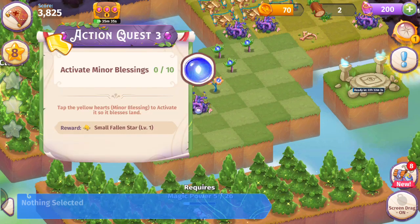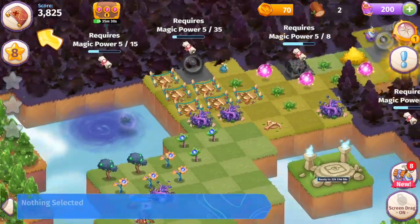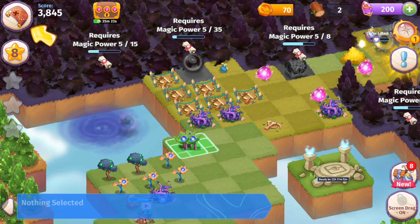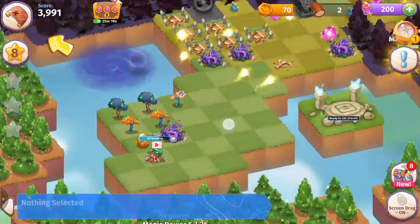Activate minor blessings ten times — that's the next quest. Merging those Blessed Sprouts, Blessed Flowers, and Blessed Bloom together, just keeping things organized.